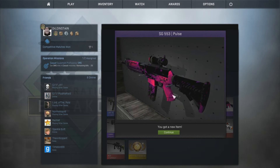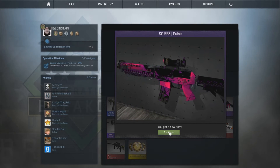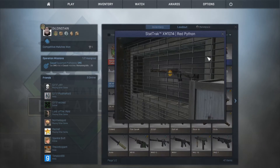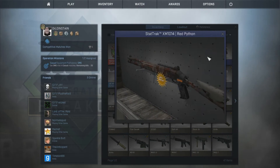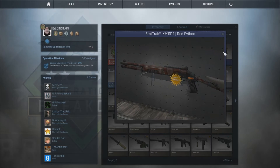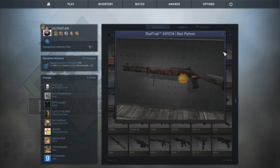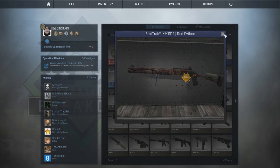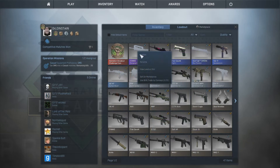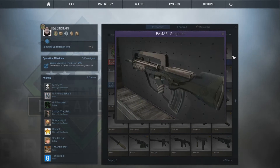I like this skin a lot. I mean, it's not super rare or anything, but I'm happy with it because I enjoy using it. So yeah, SG553 Pulse from the first one. This one gave a StatTrak XM1014 Red Python — this was from the eSports 2014 case. And then I got a FAMAS Sergeant from the other Operation Phoenix case I had.